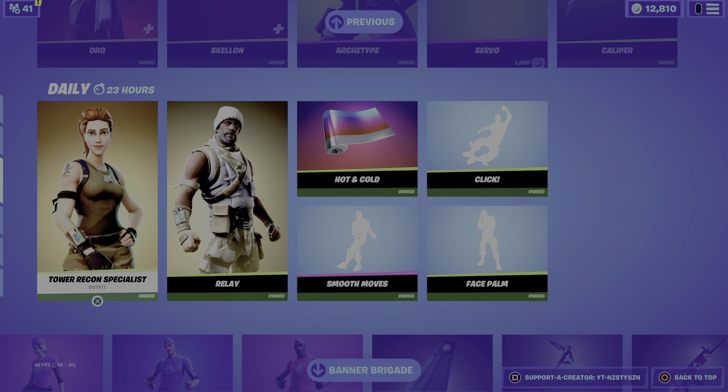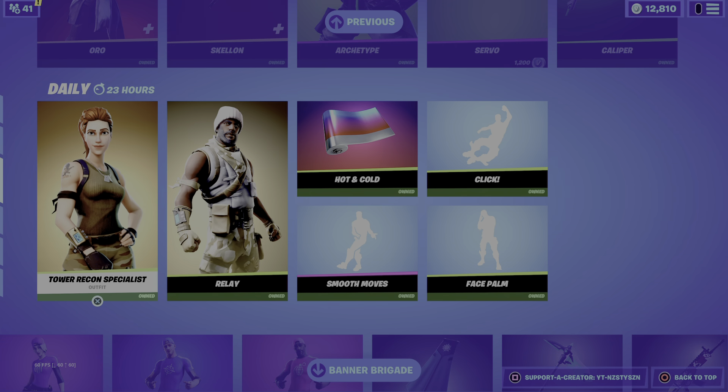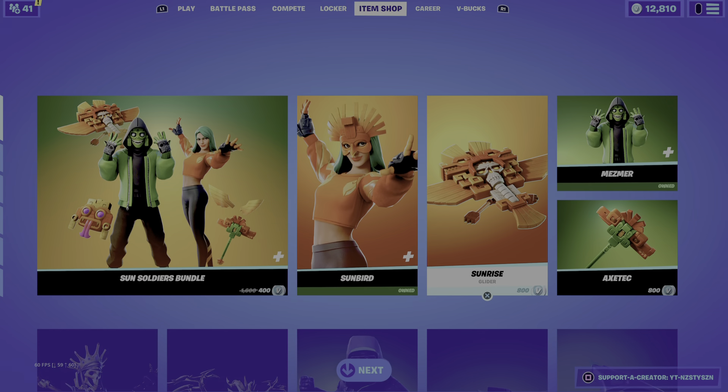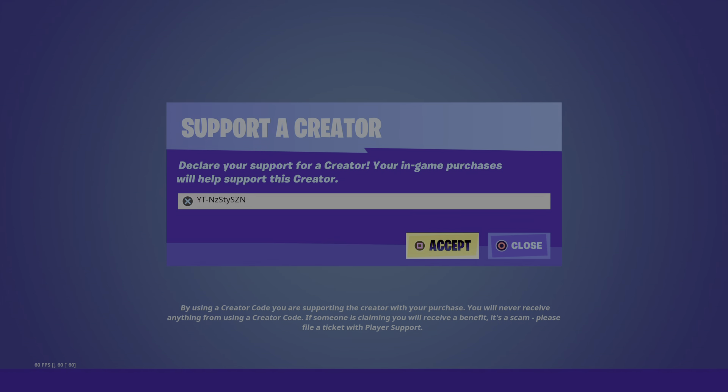If you guys do end up buying anything — Tower Recon is kinda clean as well, I just got that OG nostalgia. I like the skin, I mess with that. If you guys do buy anything, don't forget to use code yt-nasty in the item shop as it does support your boy, or anyone else's code — you'll be helping them out and I'm sure they'll be really appreciative.